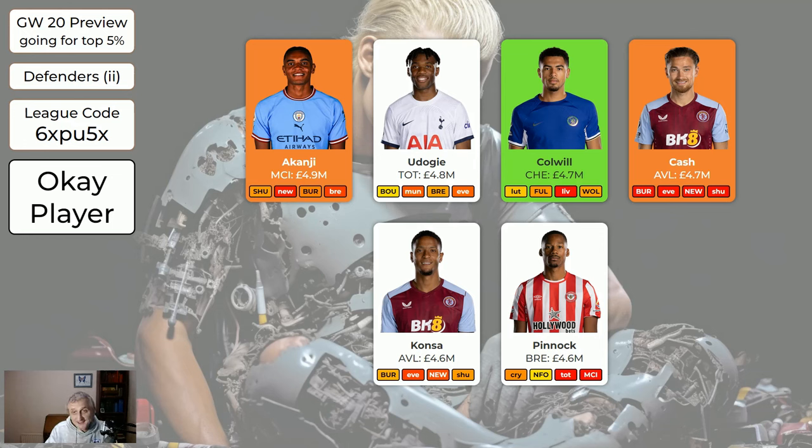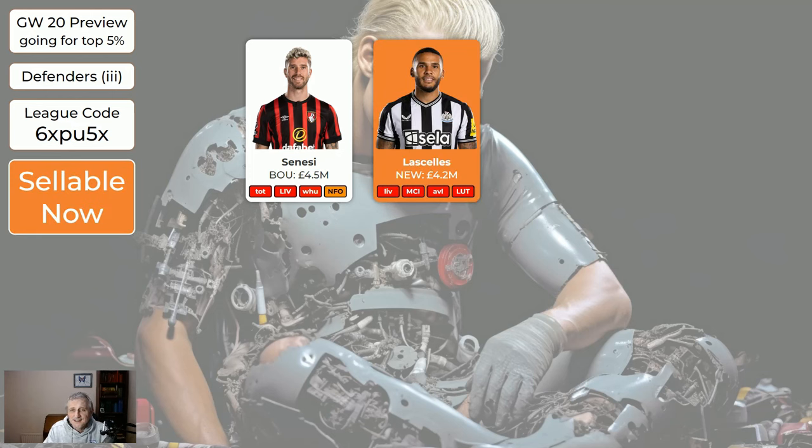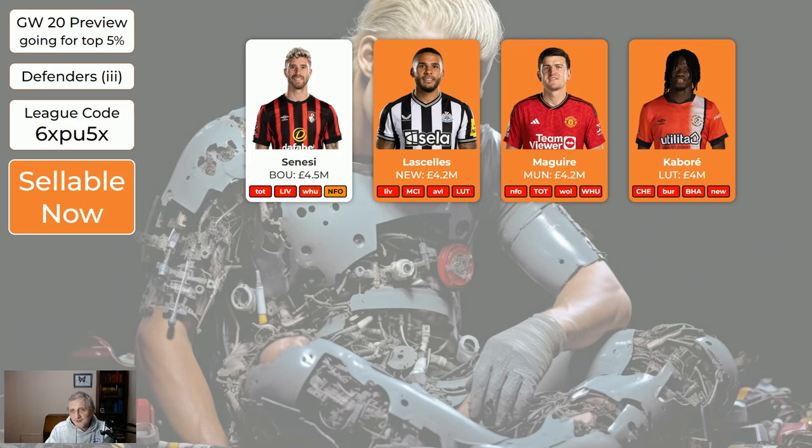If you're wildcarding, I suggest concentrating on the green and yellow players and avoiding orange players. Sanesi is quite cheap at 4.5 and has had an attacking return or clean sheet in the last four game weeks — pretty good — but with Tottenham, Liverpool, and West Ham in the next three, there's a good chance he only gets zero or one point. Lascelles probably won't get much game time — only keep him because he's cheap and frees up money. Maguire's not worth buying and is likely injured. Same with Kabore — don't bother buying him, but he is cheap.